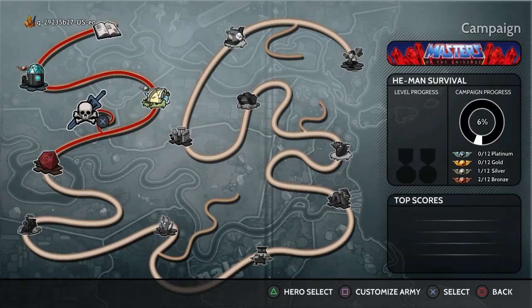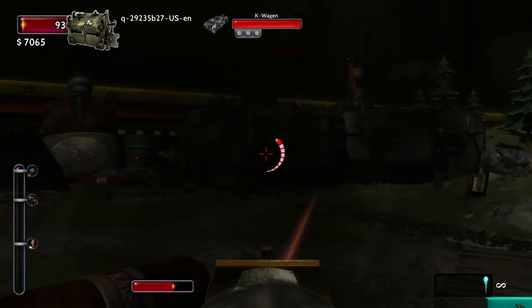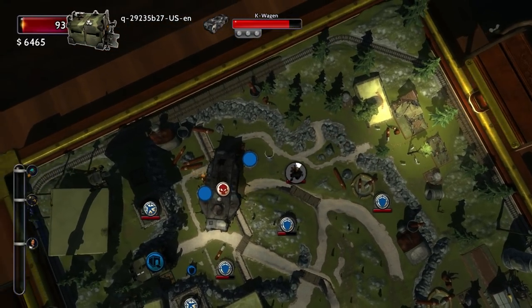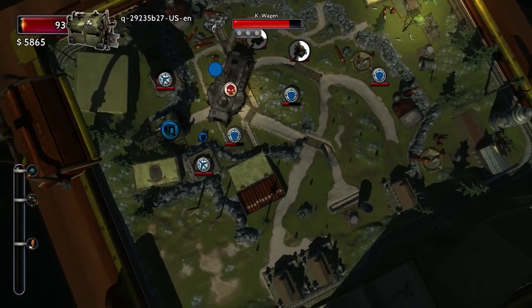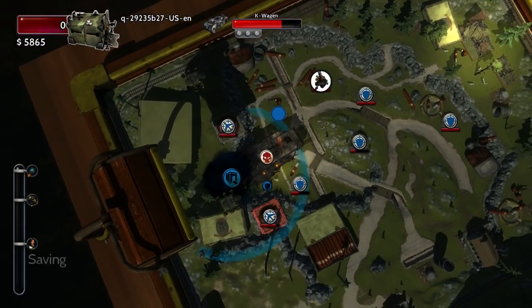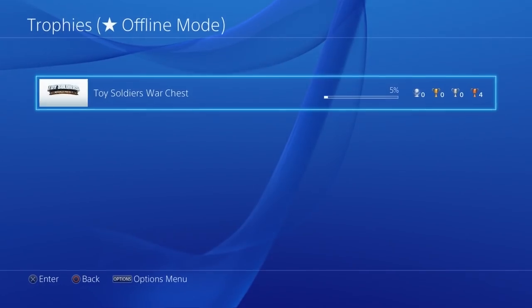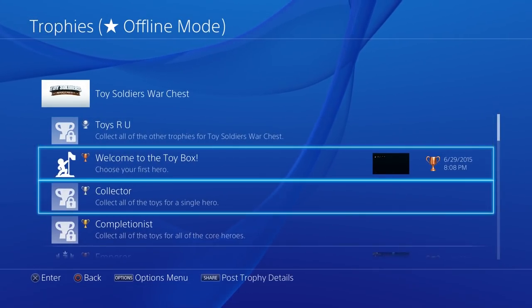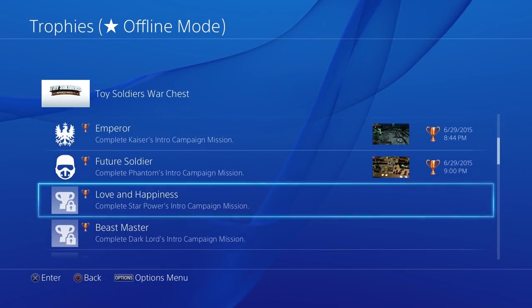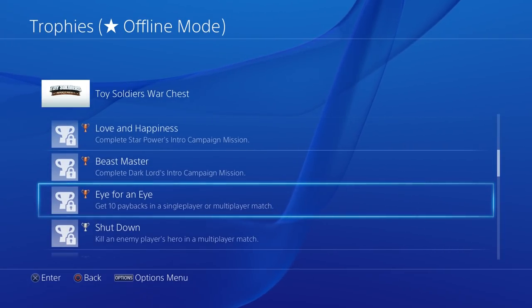Here's the campaign map — as you can see, I'm just near the beginning. There's a survival mode with He-Man where you just have to survive as many waves as you can, and you get a trophy if you survive ten. I came up to this boss battle and a big large tank just steamrolled over all of my defenses — I didn't have the proper defenses out to destroy it, so unfortunately it cost me a defeat. There is a platinum trophy, and I'll list the entire trophy list in the description below, but I really want to take some time talking about the multiplayer, because this is really where the game's at.